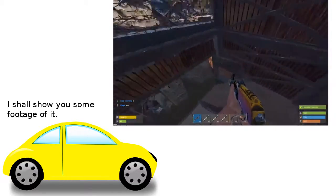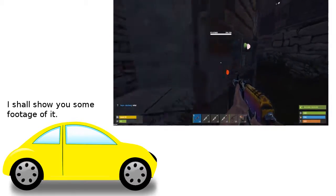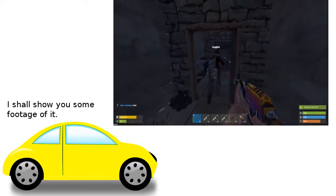Now if you just come down into the main base — this used to be a 2x2 which we made extremely lit. So we've got a gate there, a sheet door and our armoured door.